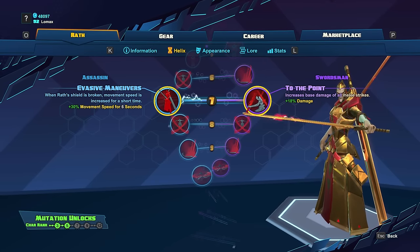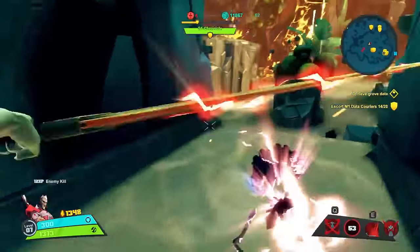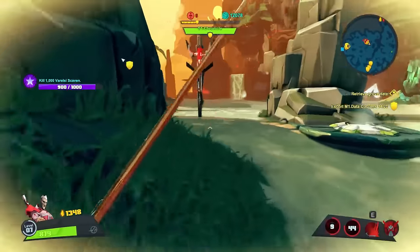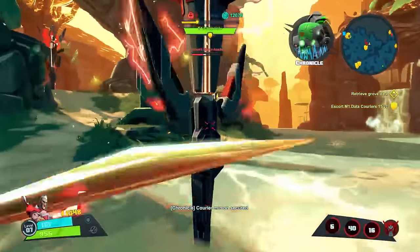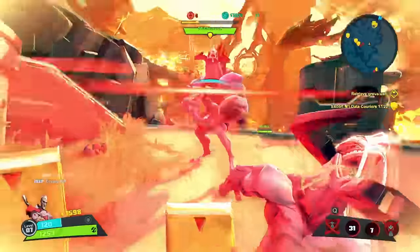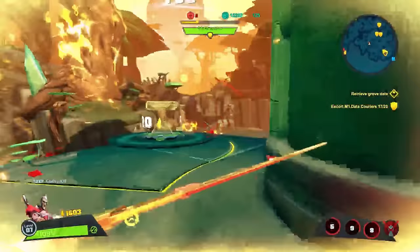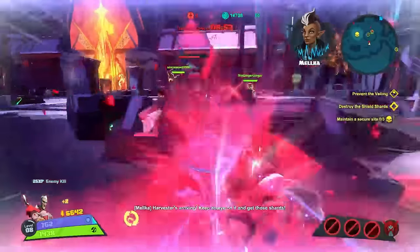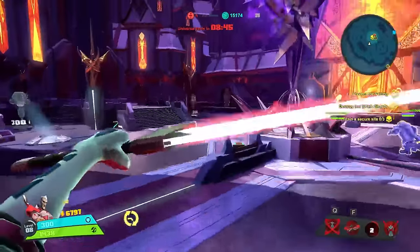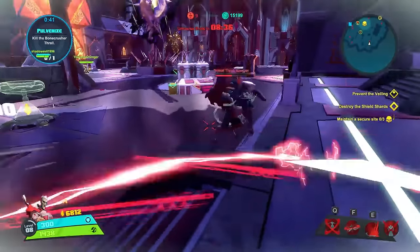At level 7, we're going to have a choice between Evasive Maneuvers, which buffs Wrath's armor, and To the Point, which buffs Wrath's melee attack. Evasive Maneuvers gives Wrath increased movement speed for a brief period after losing his shield, helping you stick to targets — and combined with the silence from level 4, it makes it near impossible for enemies to do anything but fight you face to face. It's also good for escaping since you don't really have any dashes. To the Point is going to increase the damage of Wrath's melee strikes by nearly a fifth. I prefer this skill because it's a significant damage increase, and you already have enough tools to get close with the Crossblade slow and knockup from Catalytic Smash.